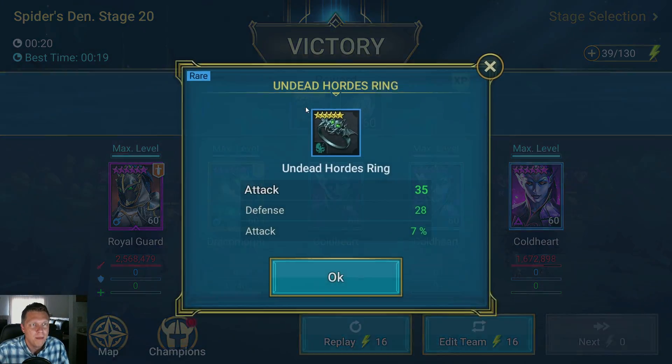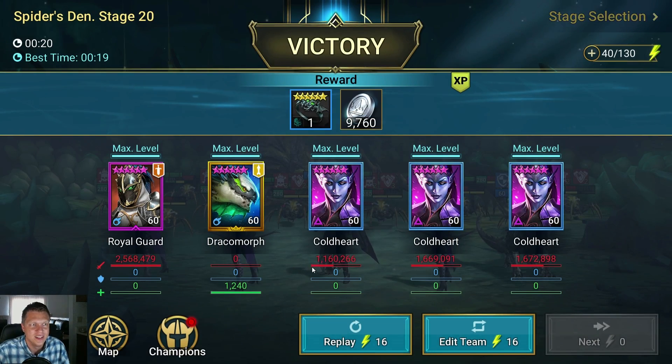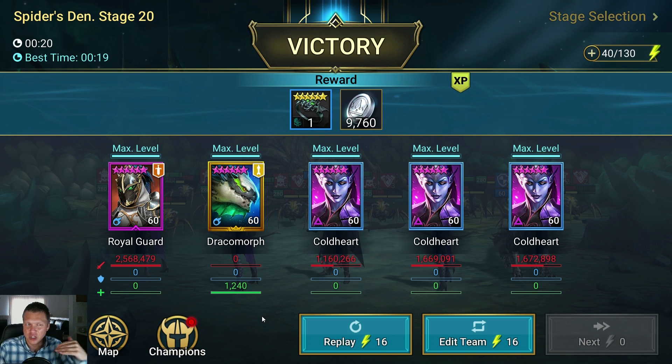Now I'll walk you through my way of thinking and how I went about designing this. It is Royal Guard as the leader, then Dracomorph, and then Coldheart times three. There is a way to do this to be auto-friendly, but I haven't gone that route because it requires making it a lot different and it's a little bit tougher to pull off. I found it much easier to just do it manually.